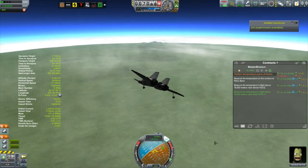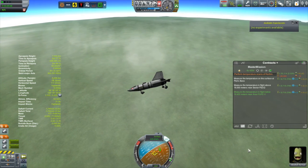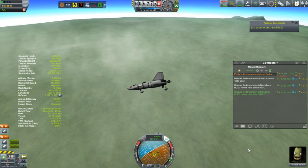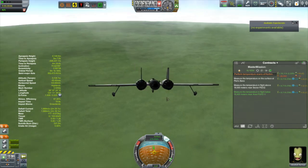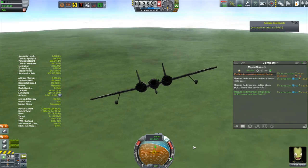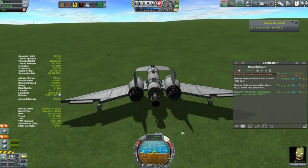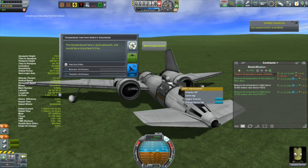I also noticed I never put a parachute on this vessel, so if Jeb can't land it, that will be the end of Jeb. I decided all of that is way too risky. Let's just put this thing down, collect that surface temperature scan, play it safe, and then send the Otter 2 again — maybe a slightly improved Otter 2 — out here to finish off this contract.